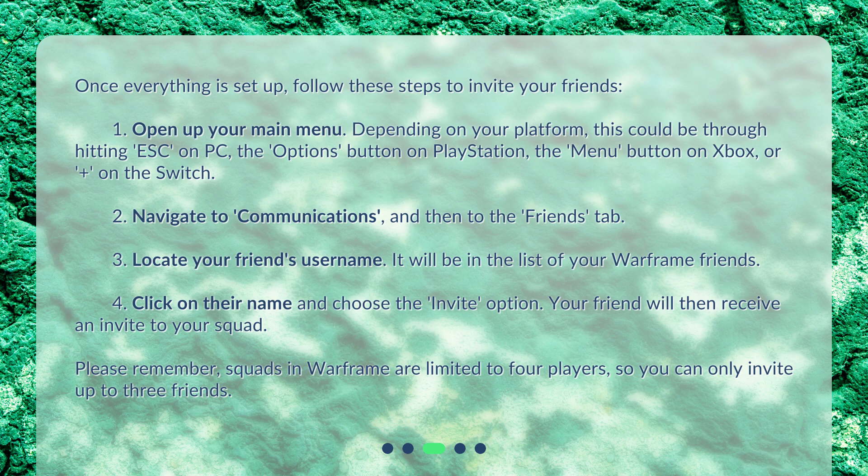Second, navigate to Communications and then to the Friends tab. Third, locate your friend's username — it will be in the list of your Warframe friends. Fourth, click on their name and choose the Invite option. Your friend will then receive an invite to your squad. Please remember, squads in Warframe are limited to 4 players, so you can only invite up to 3 friends.